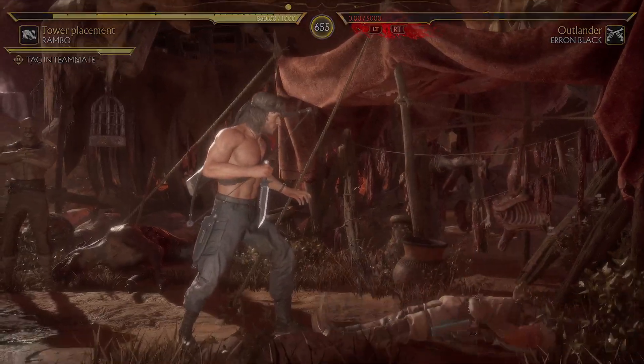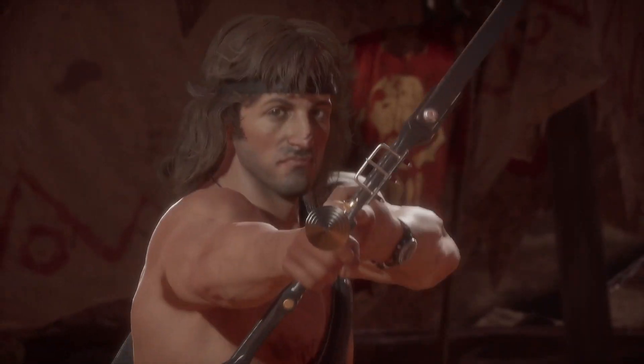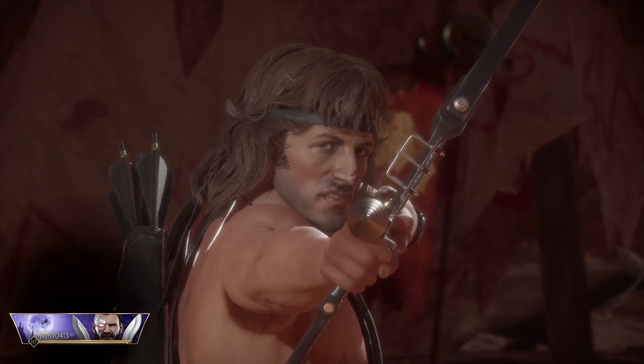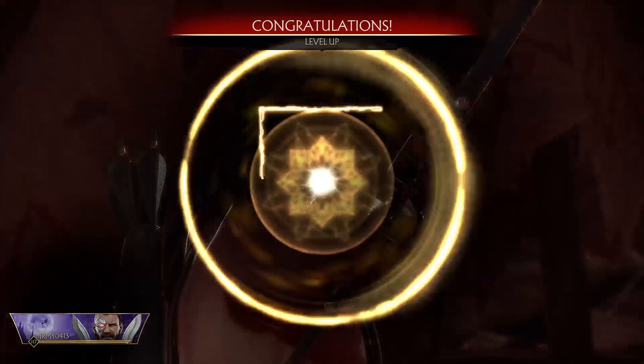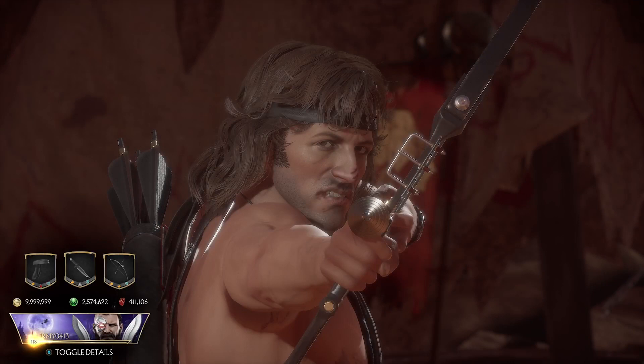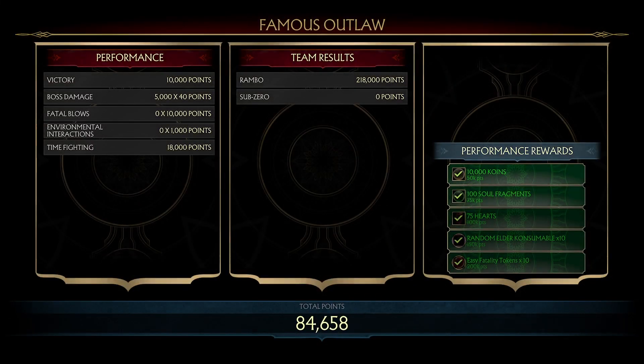That's basically the build right there. Maybe it would be more consistent if you took the Claymore off and replaced it with something else. But yeah, that's basically the build — you corner trap your opponent, the AI, and then you let the build do the work. You don't really have to do any combos or anything like that.